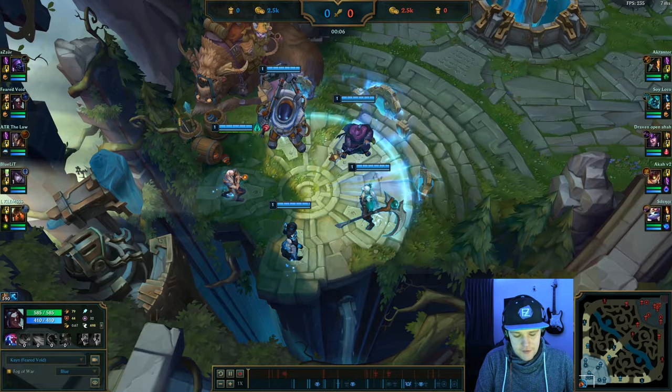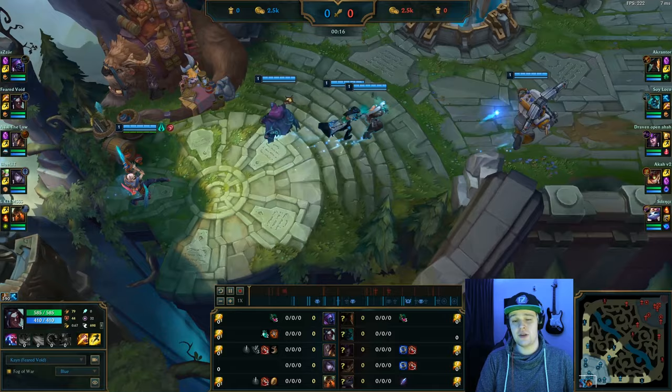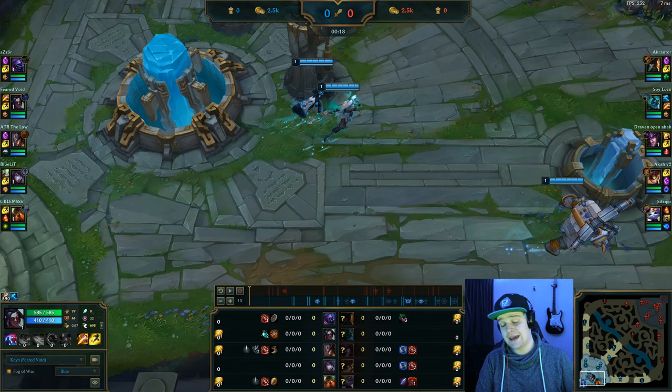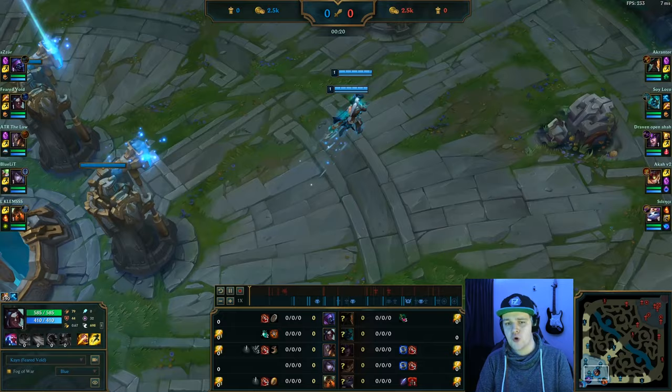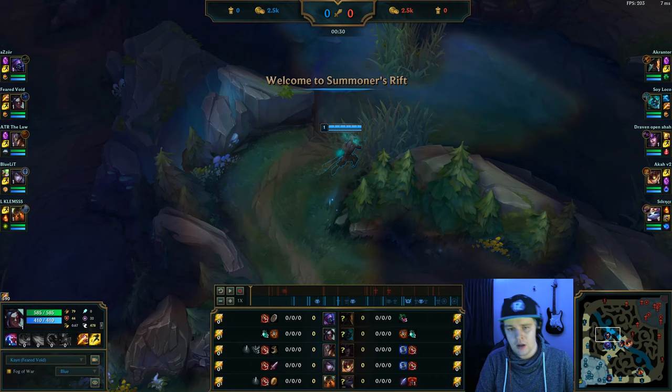Alright welcome to the gameplay section of this guide. As you can see I'm playing Kayn into a Hecarim — this is a pretty good matchup for Kayn, simply because it's going to be very clear speed dependent. Since Hecarim isn't the greatest champion early early game, you don't really have to worry about that too much. Kayn is a really weak champion early game because you don't have a form, and Kayn without a form is basically half a champion. If you have more difficult or early game focused matchups you're going to have to play it a little bit more defensively.